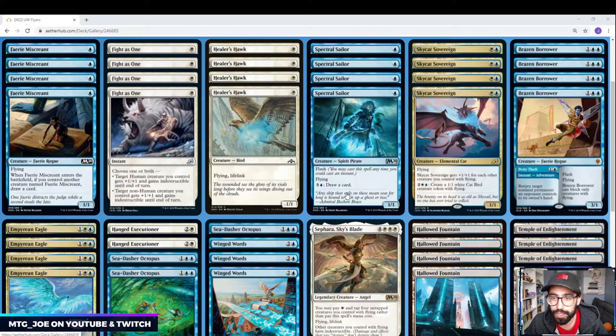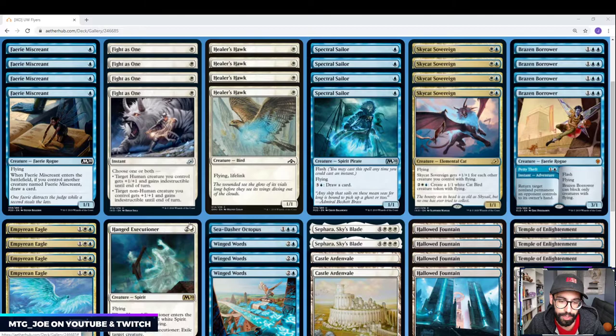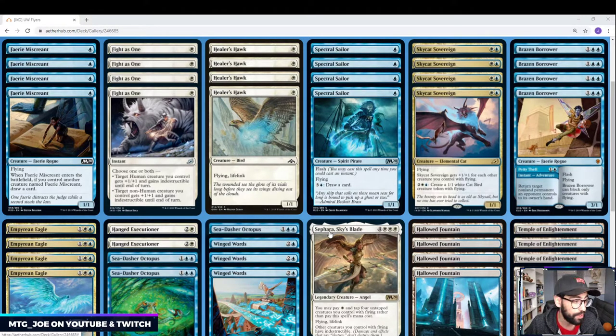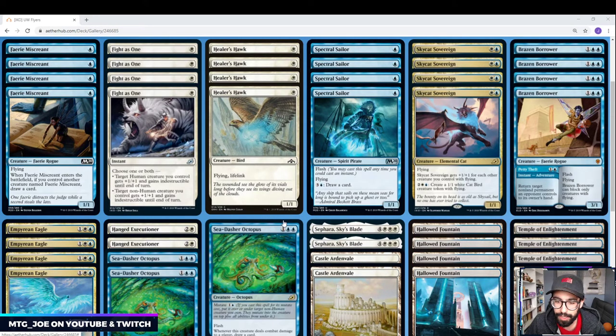So this deck list is more of an aggro — you want to be playing out tempo-y. Some cards we could consider are obviously Teferi. If we're seeing a lot of Flash decks, that's a good way to stop that. You can also shift the deck by cutting some of the Hanged Executioners, probably the Sepharas, and playing it more of a tempo-y Flash-style deck — stuff like Dovin's Veto, Mystical Dispute, even Unsummon as a tempo play to get blockers out of the way. There could potentially be a Jeskai version where you play Embercleave, but I think the mana would be a little stretched on that, and there were quite a few good Flyers we already cut from this list.